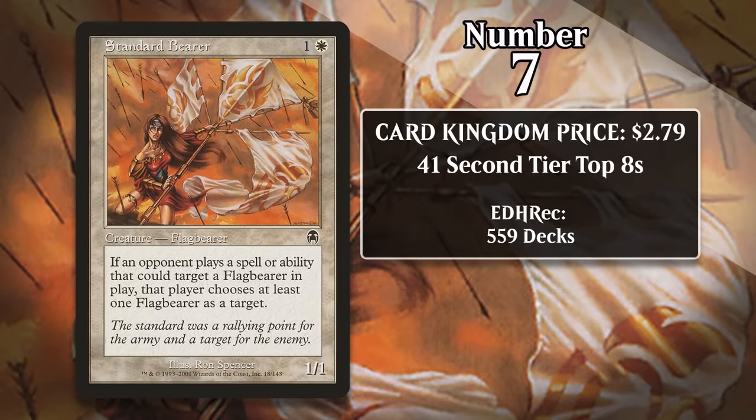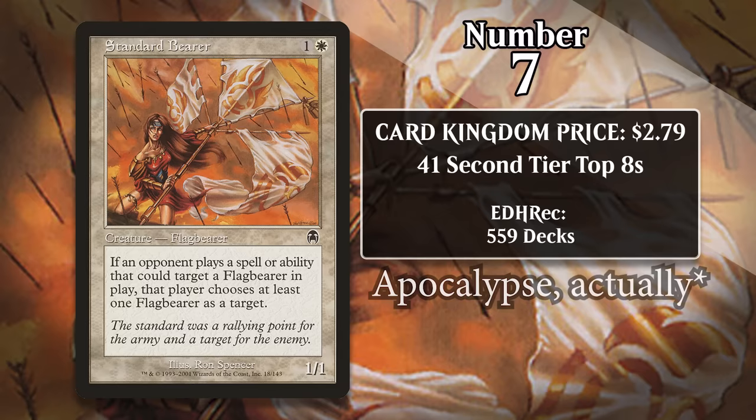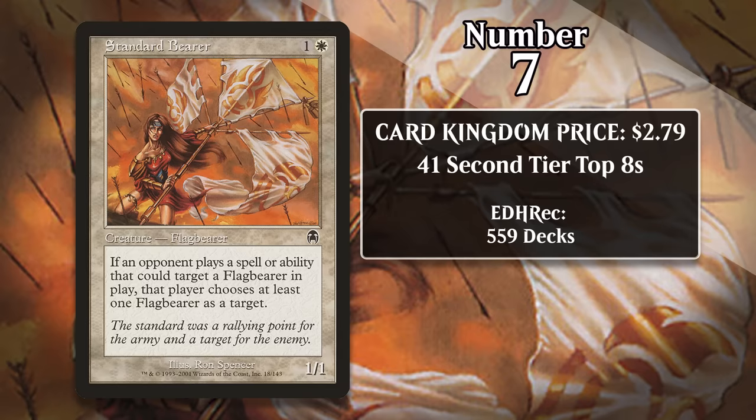At number 7, it's Standard Bearer, which costs $2.79. For one generic and a white, it's a 1/1 with the Flag Bearer type, and that's important because of its ability. If your opponent chooses targets as part of casting a spell or activating an ability, they have to choose at least one Flag Bearer on the battlefield. It's sort of like Spellskite from about a decade earlier, except you don't have to spend any mana or life to make your opponent target it. This makes it a good way to protect your other creatures. While it's never seen play in most 60-card formats and it's not in much demand in Commander either, it's heavily played in Pauper — specifically in Aura decks, which seek to stick a bunch of auras on one creature and win quickly. Standard Bearer makes it so that one removal spell isn't going to solve your opponent's problem, buying you the time you really need. This, coupled with the fact that Standard Bearer has only been printed once — way back in 2001's Planeshift — means the demand is stretching its supply to its limit, so it sets you back almost three bucks.